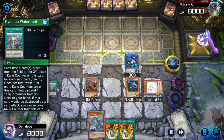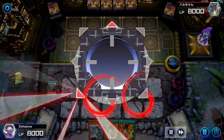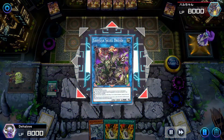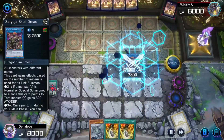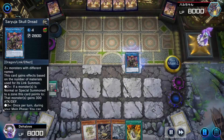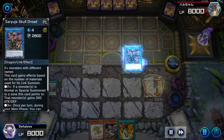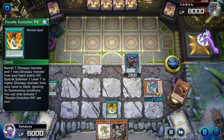We will use Kyoto because we have three counters to search a Kaiju — that being Gamma Seal. We will link four into our Saryuja. This has a little hand fixing, so we only need one Double Evo Pill. Summon the Gamma Seal, buffing it to 3300 defense points, and setting us up with two full banished Omni Negates to start.